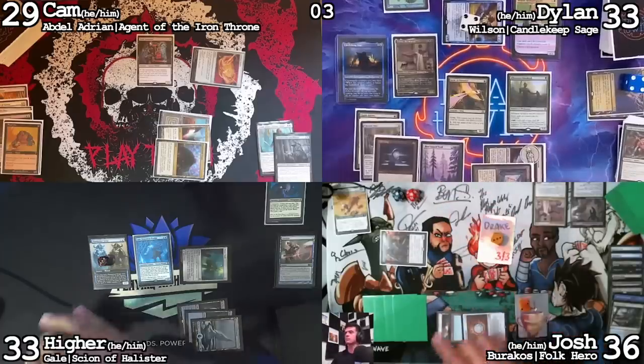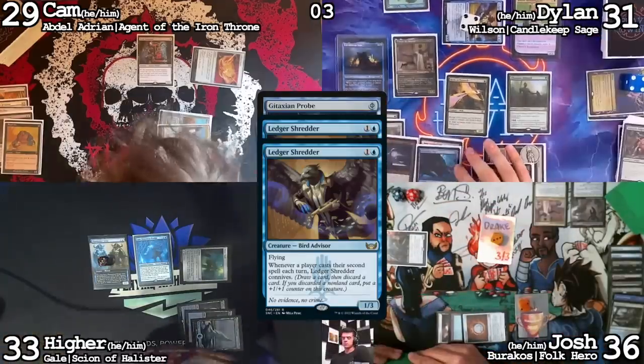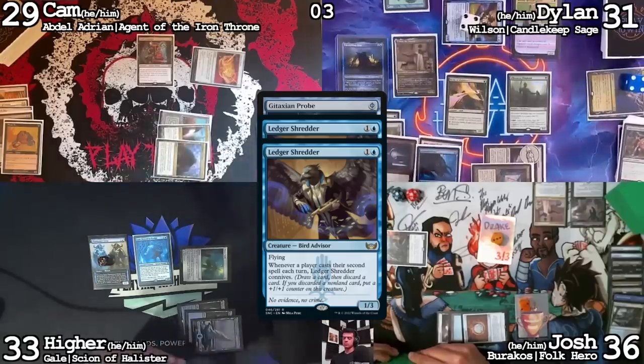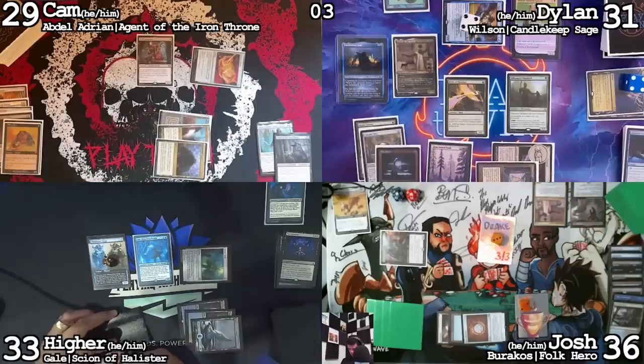Hire, how many cards do you have in hand? Five cards. I'm going to Gitaxian Probe you. Ledger Shredder trigger — me too. Discard a Necropotence. I'm going to discard this land, so I'm not going to counter. Draw a card. I'll pass turn.